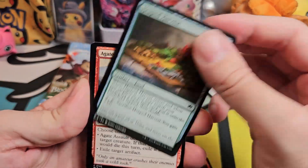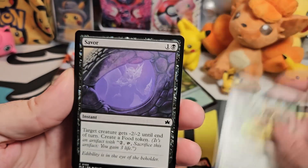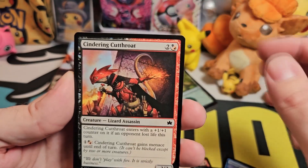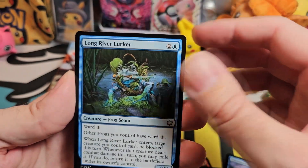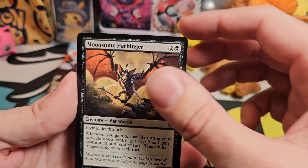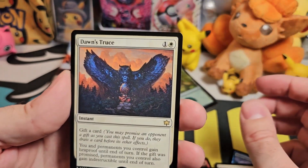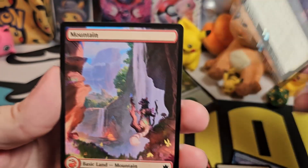Heaped Harvest. Negate Assault. Waterspout Warden. Thistledown Players. Savor. Rabbit Response. Cindering Cutthroat. Patchwork Banner. Longriver Lurker. Moonstone Harbinger. Hop To It. Dawn's Truce. Oh, that's a really cool looking card.